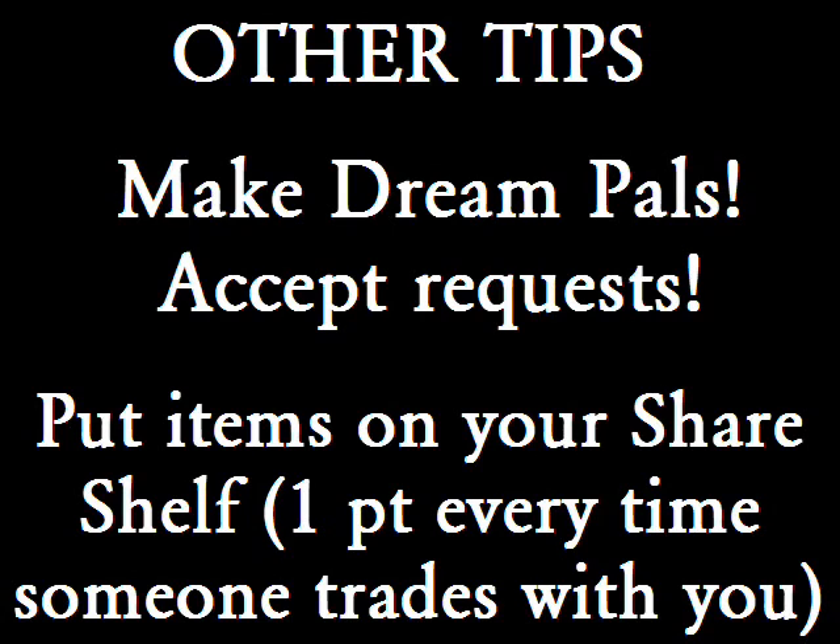There are a few tips that will make it easier to collect points. The first should be obvious: make dream pals and accept requests. That way you're going to gain easy access to their gardens so you can water the berries whenever they need watering. Not only that, but you can also access your dream pal's dream pal map, and so on and so forth — it's really helpful if you want to water berries in a more optimal manner.